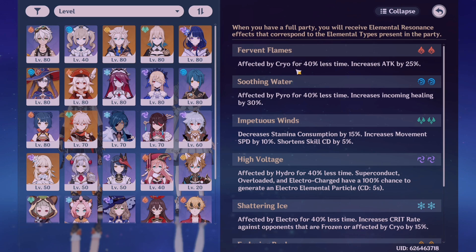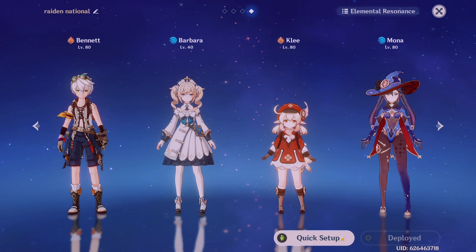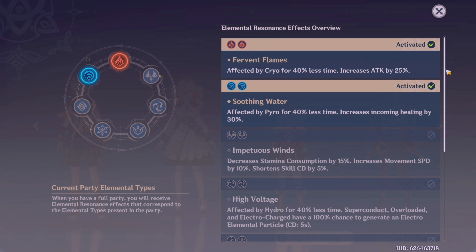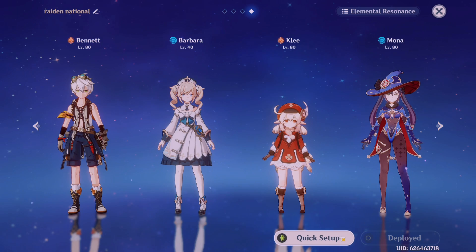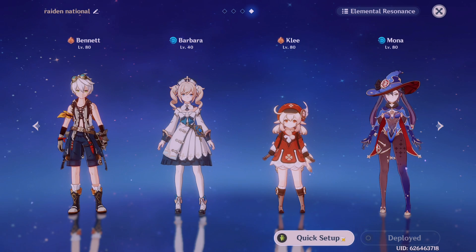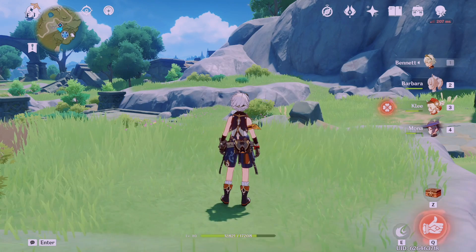Another way to build teams is by elemental resonance, which activates when you have two characters of the same element in your party. Here's an example of a vaporize comp where I have elemental resonance activated — for pyro resonance, you're affected by cryo for less time and your attack increases by 25%. For hydro resonance, you get a healing bonus. You can have two members of the same element, though it depends on which characters you have available.